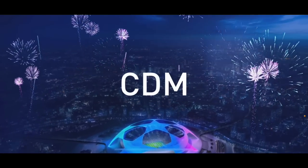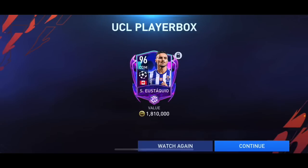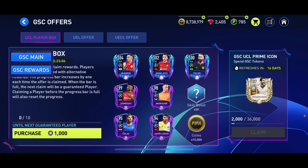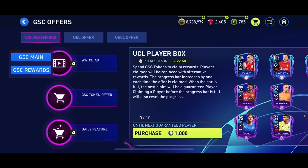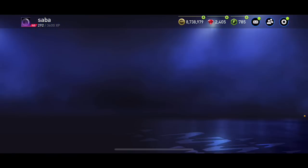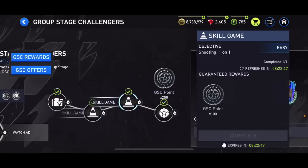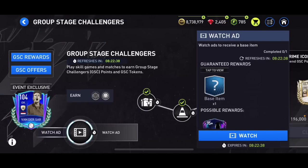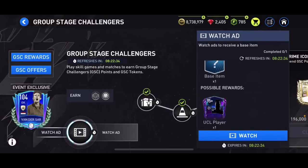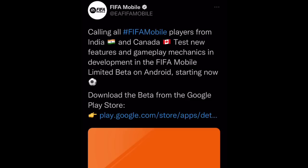I opened the pack and got a Canadian CDM - 96 overall, worth about 1.8 million coins, so not worth a lot but not the worst. So far I've packed the lowest 92 overall and this 96 overall CDM. Not a boss but not really great either. Also make sure to complete the chapter, claim the free path, play two skill games and a match to get more GSC points and tokens. I watched the ad for a chance to pack a 95 overall UCL player but got 5,000 coins.